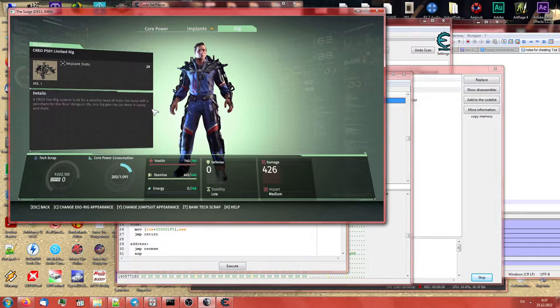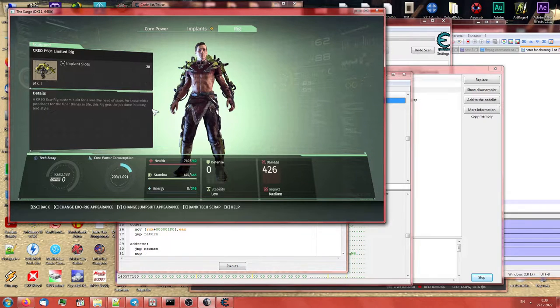Now if it's done correctly, when we change our exorig — yes! Instead of the yellow exorig it picks up the blue PS4 exorig. If we change our jumpsuit right now it will get a bit messy — it won't change the proper combination, as you can see. But if I rotate through, it eventually comes back to our blue exorig.